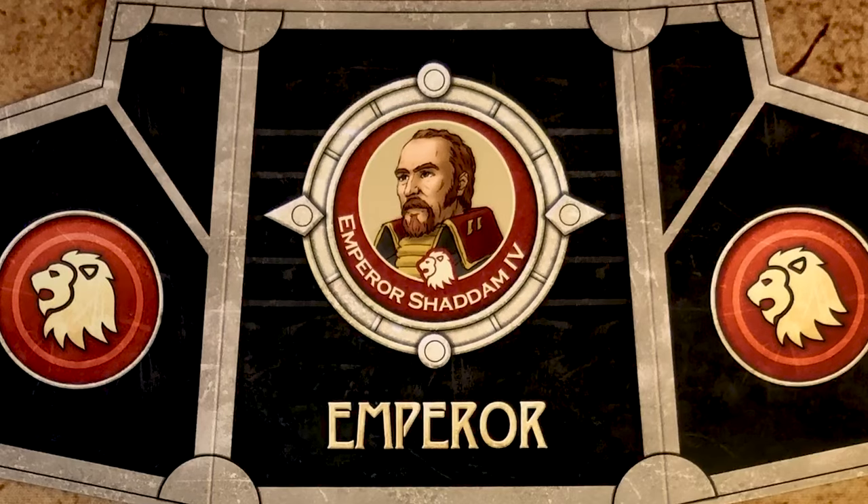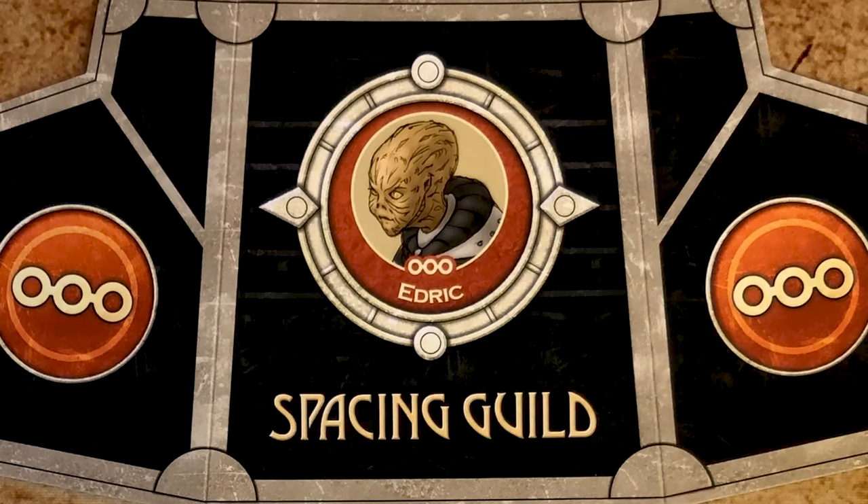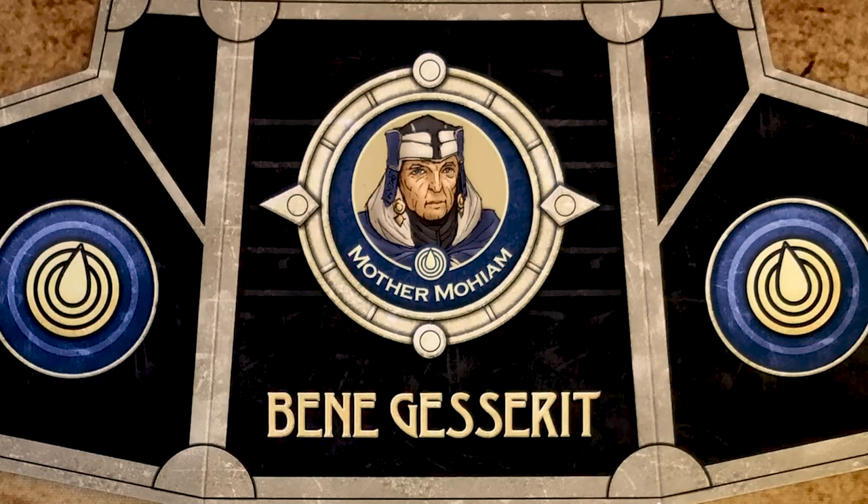There's a full synopsis of the story and the rules, but for now I'll give you the David Lynch movie introduction. It's the year 10,191. The Emperor rules the known universe. He has just given stewardship of planet Arrakis to House Atreides. Arrakis is a desolate dry planet with vast deserts. It is the home of the Fremen, but it's also the only known source of spice.